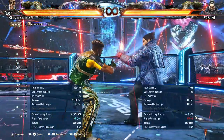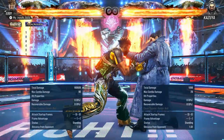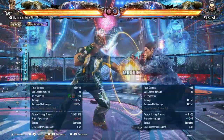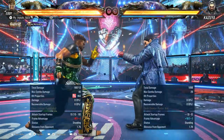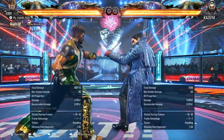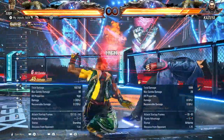Down forward 1 — obviously pretty damn good, only minus 3 on block, plus 6 on hit. Natural down forward 1-3 — can be ducked, so be careful. Down forward 3 is your 15 frame launcher, obviously, and it's going to be very unsafe — you may die if you're just throwing that out randomly. That's going to be pretty decent damage — 76.